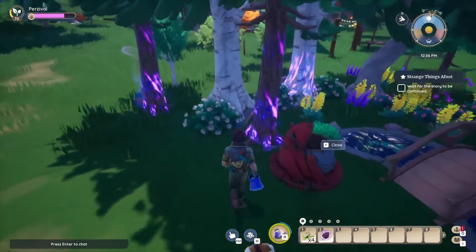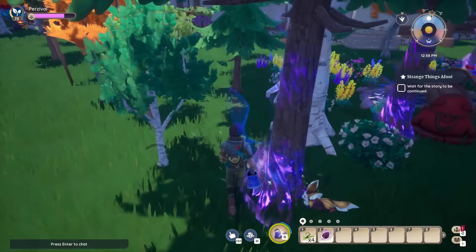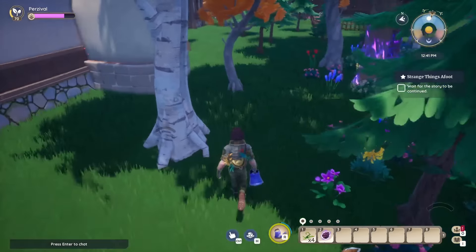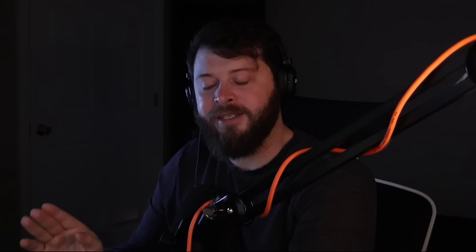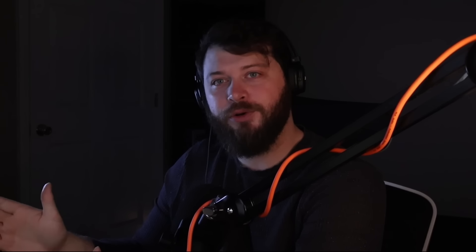Spin the wheel — Zeki's prize wheel is back and better than ever! Head to the black market underground and take a spin for new rewards. Play hot pot matches in the black market to obtain prize wheel coins — you'll win one coin every time you finish a game of hot pot, and earn a second coin if you win. A spin of the prize wheel will cost you two prize wheel coins. Out of everything that has drastically changed the most in Palia is the underground — it has literally become like Kilomita Vegas.